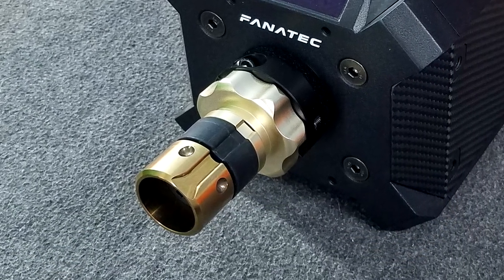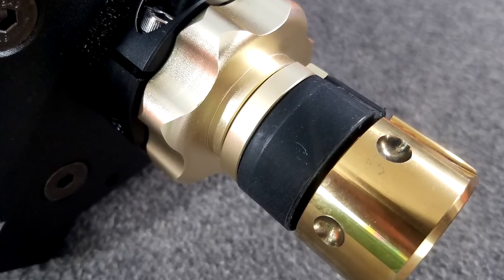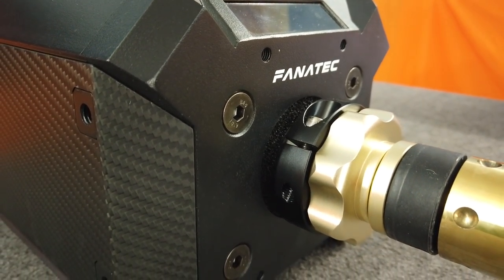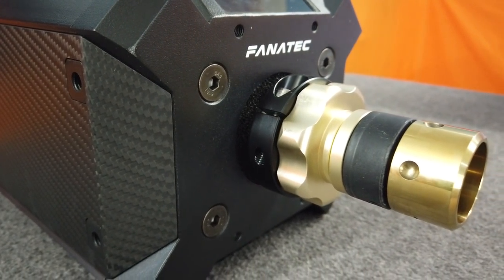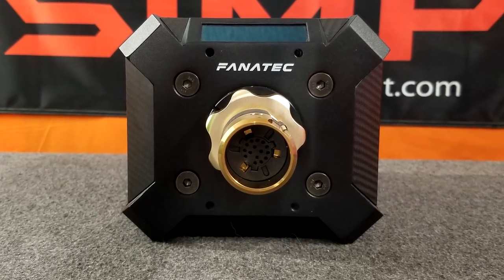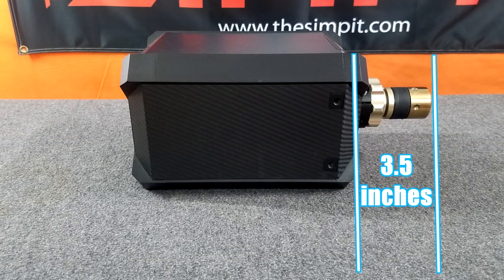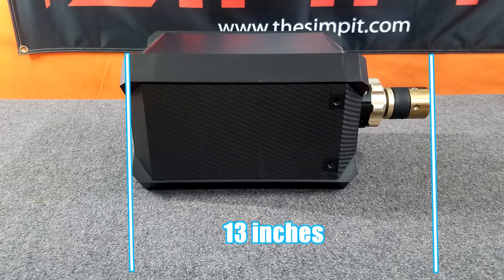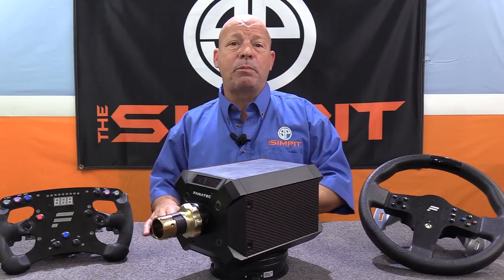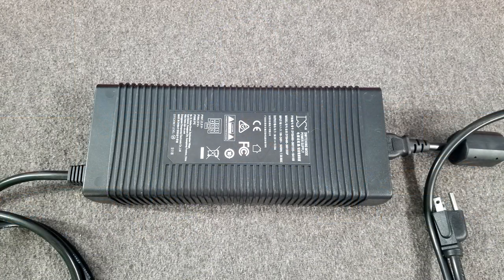The rubber gripper puts pressure on the inside of the wheel rim when connected. This also has a threaded hole for the Fanatec wheel rim lockdown bolt, and then finally the gold anodized connector section with the same keyed shape and internal connector pins as the original ClubSport connector, making all Fanatec wheels compatible. This connection sticks out another three and a half inches from the base, making the total length without an attached wheel 13 inches.